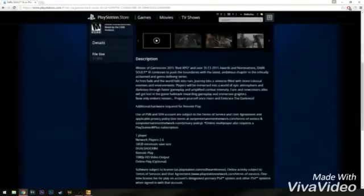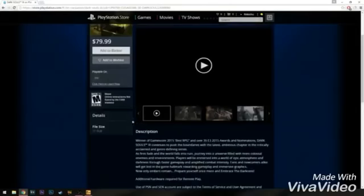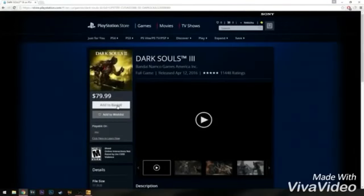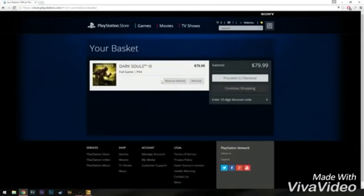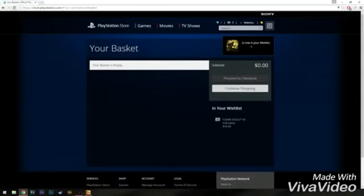So to begin with Dark Souls 3, what you want to start off by doing is head over to add to basket and go ahead and press add to basket. It's going to say this message now, and what you want to do is press show basket. Where it says move to wishlist — $79.99 — on this screen, go ahead and press move to wishlist, and now it's going to say it's now in your wishlist.